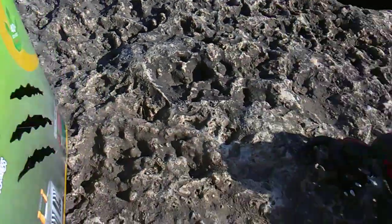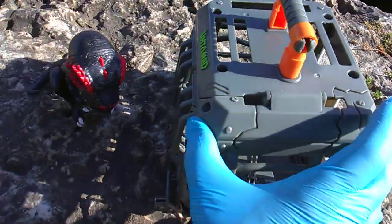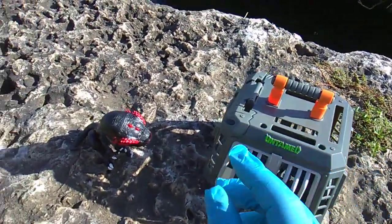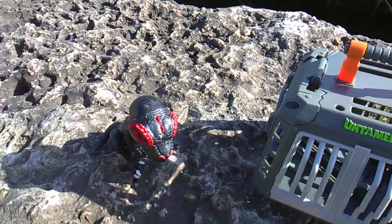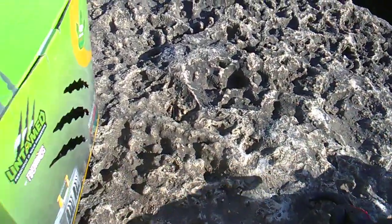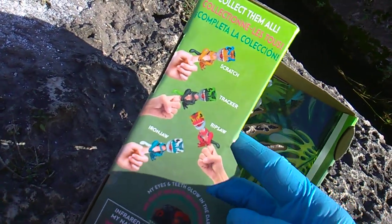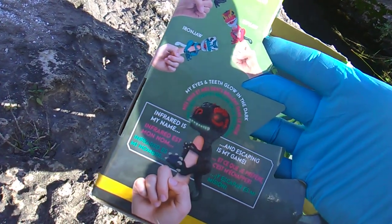I'm pretty disappointed — this will not connect; look how loose and warpy this is. When I first heard about this I envisioned something that goes around your hand so you can have the dino on your finger while it's in the cage. But no, it's just a carry case — you can put two in there. Did you get Scratch, Tracker, Ripsaw, Iron Jaw? My eyes and teeth glow in the dark.